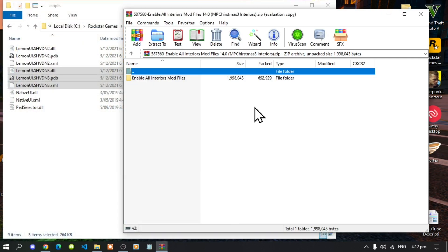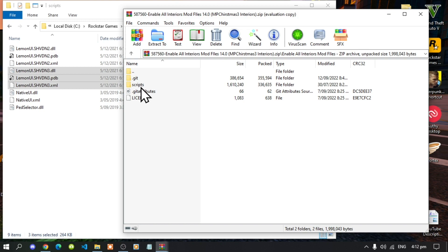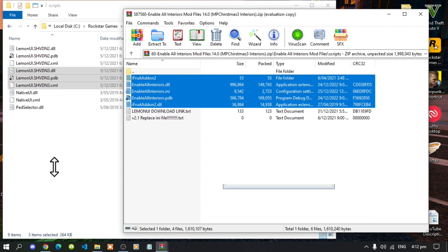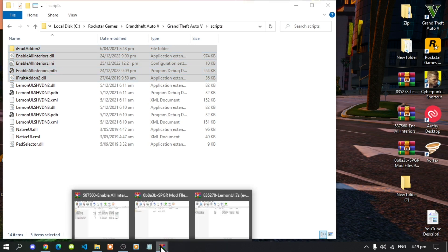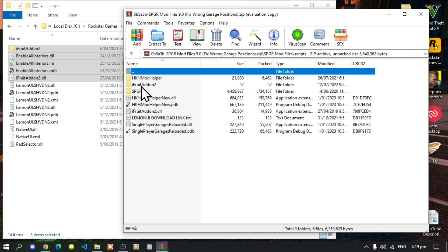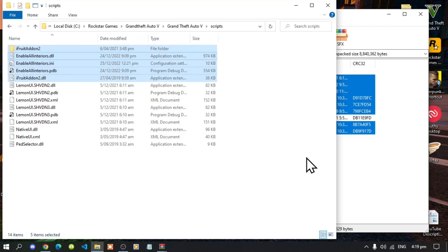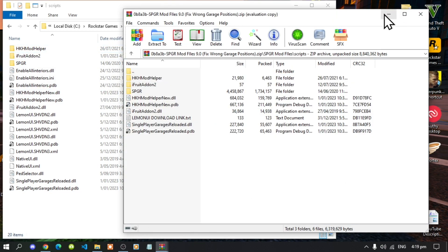Next, open up your Enable All Interiors extract folder. Open up the folder, then open up your Scripts folder. Select all of the files and folders except for the text files and drag them inside your Scripts folder. Go inside Scripts, select all the files and folders except for the text files, and drag them inside your Scripts folder. Wait a few seconds, then select Replace. Exit out of your extract folder.